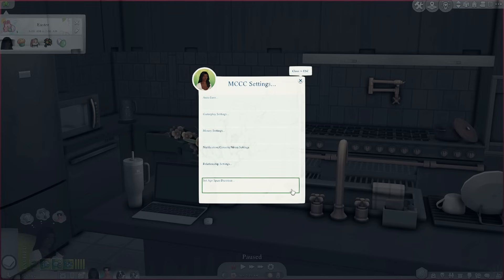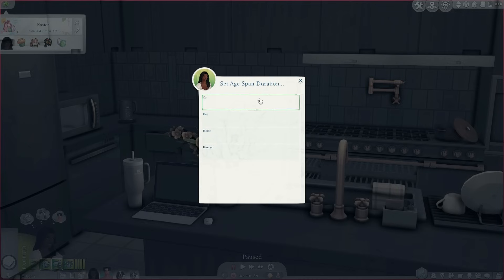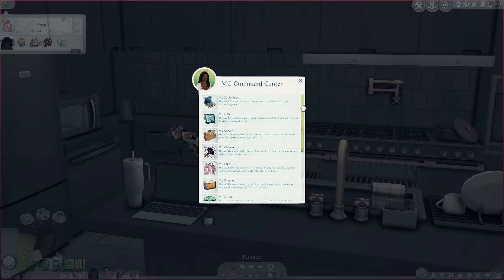The second thing you can do is use MCCC to adjust the days in your sims' lifespans. Go back to MCC Settings and go to 'Set Age Span Duration.' You'll get options for cat, dog, horse, and human, and then short, normal, and long, and you can also adjust them for each individual life stage. I haven't fully configured this the way I want to yet, but I will be doing that very soon. I would highly suggest doing this if you want more control over how long your sim stays in each life stage.